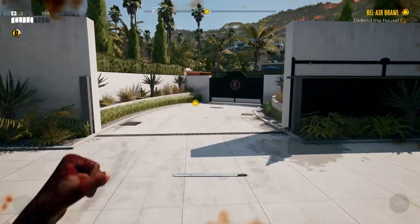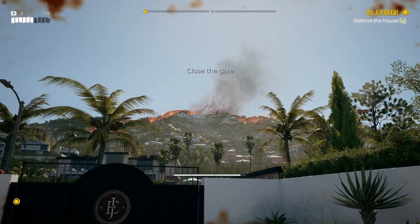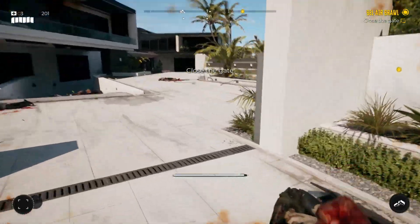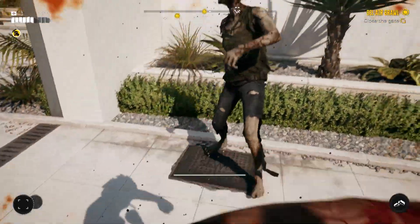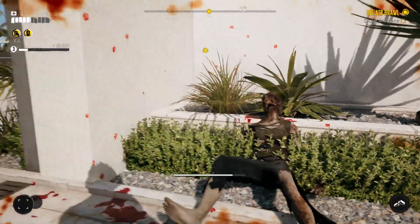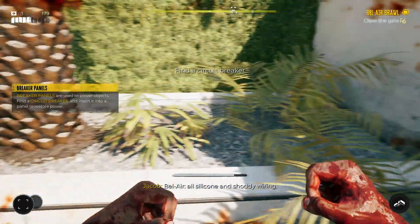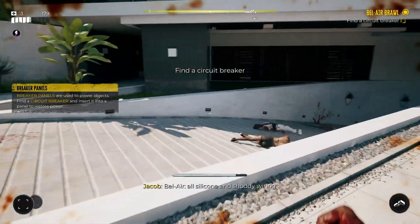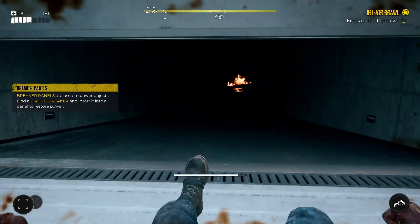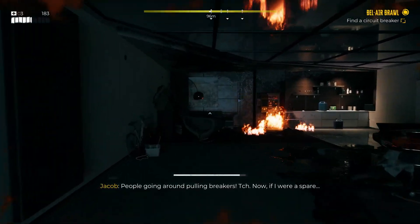The fourth thing is still related to health and recovery items — they actually have extra benefits. Med kits aren't just great for healing in Dead Island 2; they will also remove any status effects for your character. So whether you're on fire or have accidentally stepped in some acid, using a med kit will cure those effects. It's really useful if you're low on health and also on fire, as it saves your life and improves your overall status.